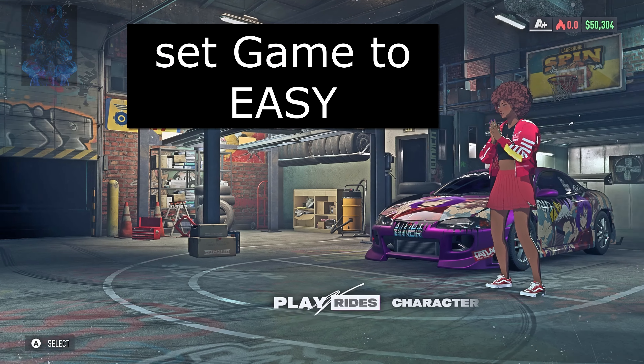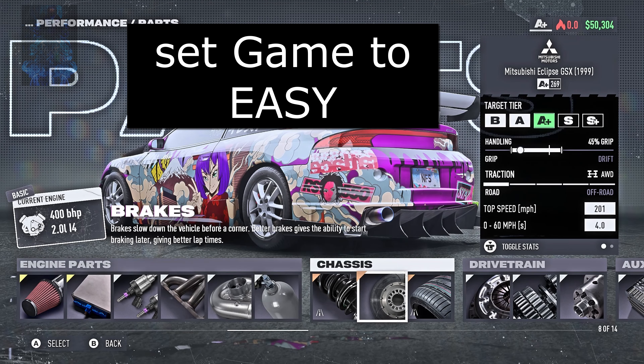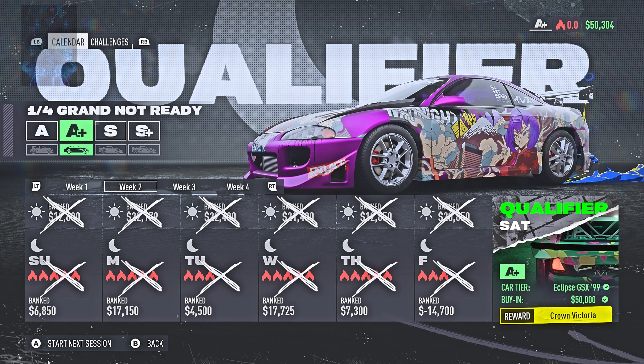The first thing you guys want to do is go over to Rides, go to Performance Parts, and make sure that your car is hopped up to the max performance, because you will need to place first in every match. Next, make sure that you play all the events from Sunday all the way down to Friday to the qualifier section, and make sure that you have enough money to buy into the qualifier.